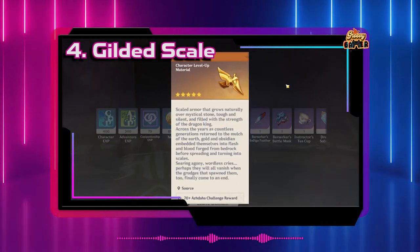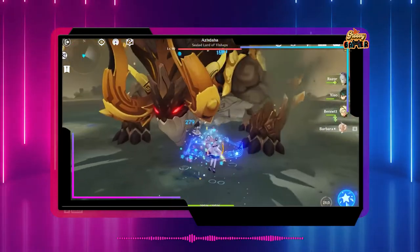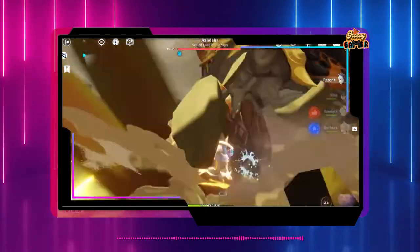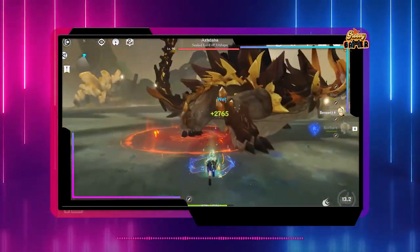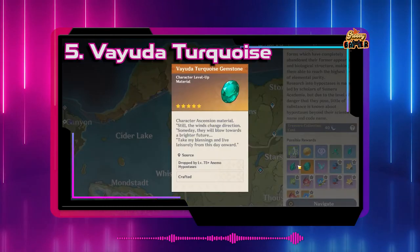Number four: Gilded Scale. You can farm this by defeating Azhdaha, the weekly boss that joined Genshin Impact in version 1.5. This quest only becomes available after completing Act 2 of Zhongli's story quest. After that, you will be able to find Azhdaha by the Dragon Queller tree in his very own trounce domain.